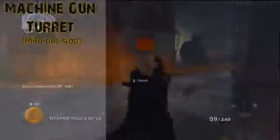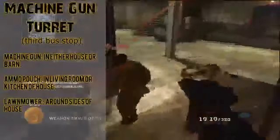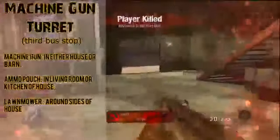The next one is machine gun turret, and what you're gonna need is a machine gun — obviously — found either in the house or the barn, an ammo pouch found either in the kitchen or the living room of the house, and a lawnmower found around the sides of the house. I'm pretty excited to see what this thing can do — I just picture a horde of zombies coming towards me and I pop on the turret and watch the bloodbath ensue.